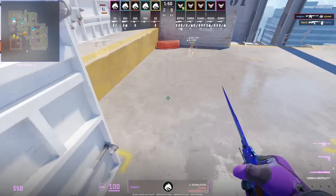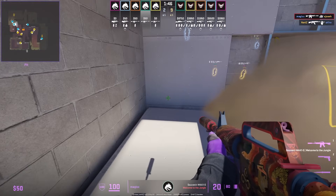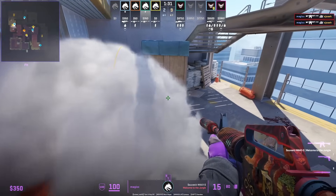This is how Magix goes for the opening pick. He jumps off the left railing down towards the generator side, gets smoked off, plays anti-flash, and punishes the T for going through the smoke.